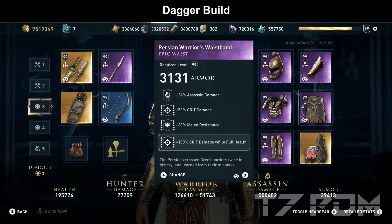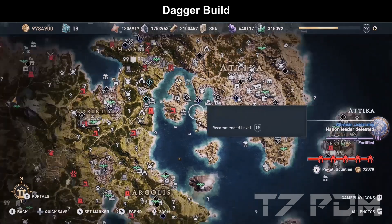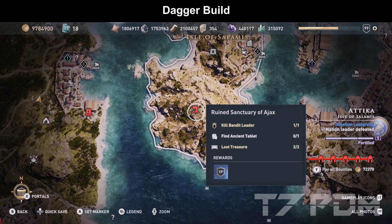On our belt we will use the Persian Warrior's Waistband, which has assassin damage, critical damage, and also 30% melee resistance, and we engrave another 100% crit damage while full health on it. That's a really easy-to-get item because you can simply loot it at the fort on the island of Salamis.